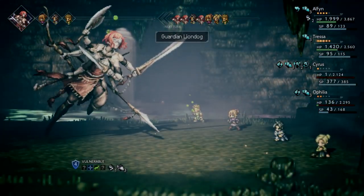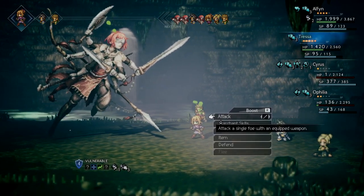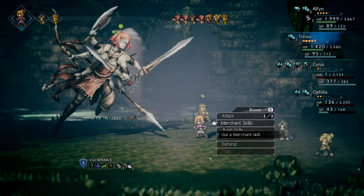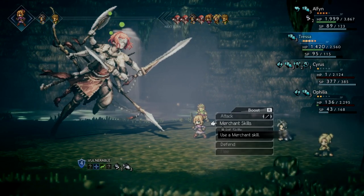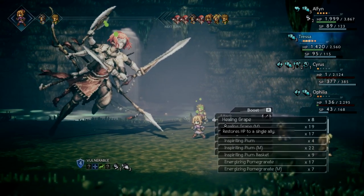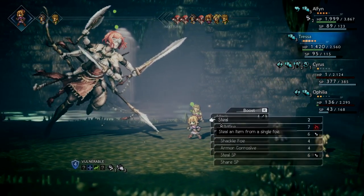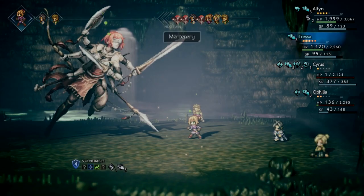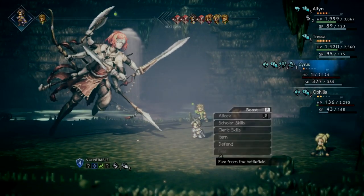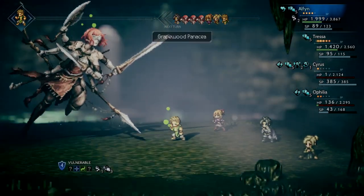Hang Tough in action right there - that's the reason why I have that equipped, because yeah, that just saved my ass right there. I'm not really too sure what I want Ophelia to do. Once Cyrus goes he's going to break her, so I think I'll just hire help. Cyrus I'm going to have you defend. Alfin's going to heal everybody because we all need that badly - and I'll get rid of his poison later.